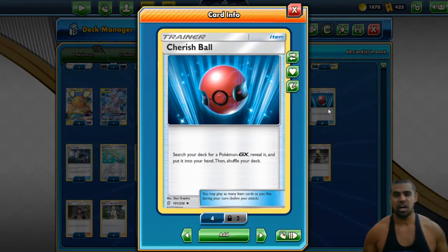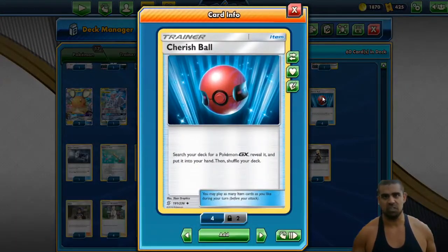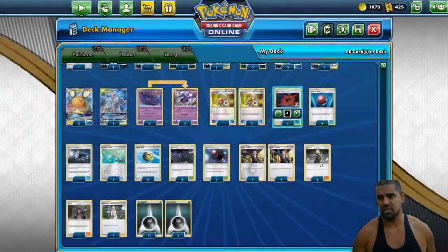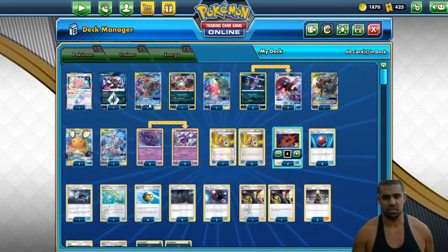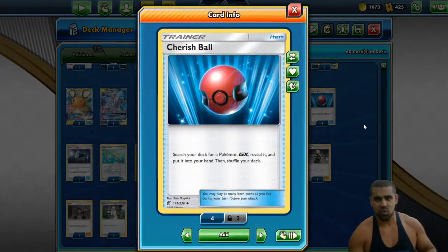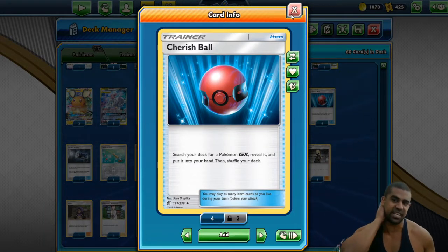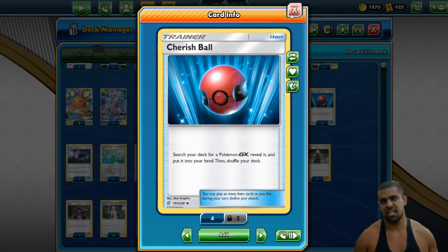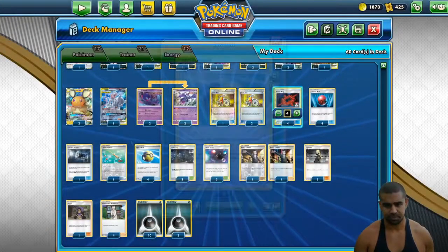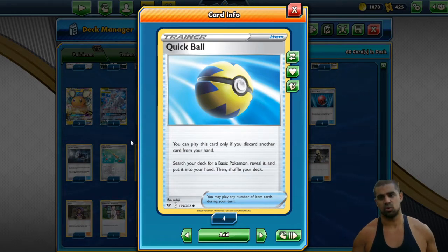Another reason why I love Dark Box so much — I love decks that you can always set up and always play the game. One thing Dark Box lets you do is play four Cherish Balls, because literally all your deck is GX — you've got the tag teams, the Weaviles, the Denes, the Mewtwo. Being able to just have all these outs is so refreshing. We also play four Quick Balls, since almost all our deck apart from Naganadel is basic, so we always want to play these and get energies in the bin for Charging Up.